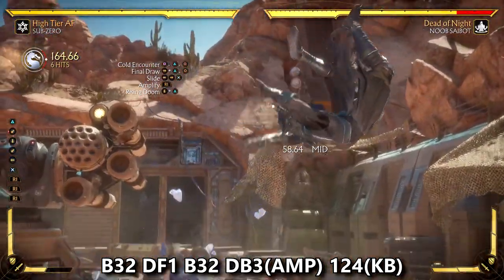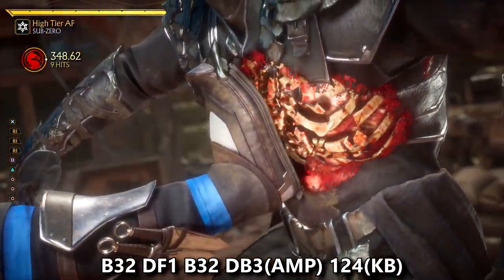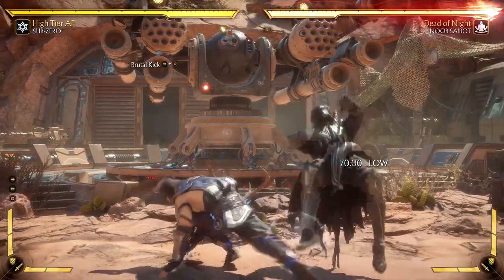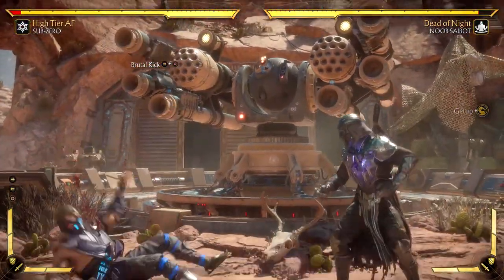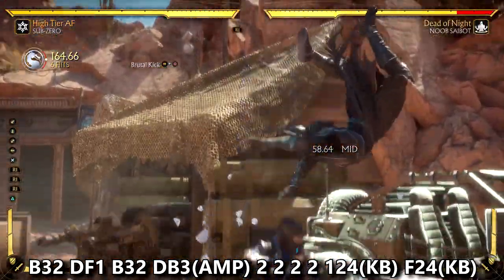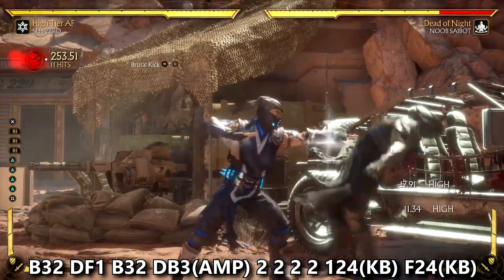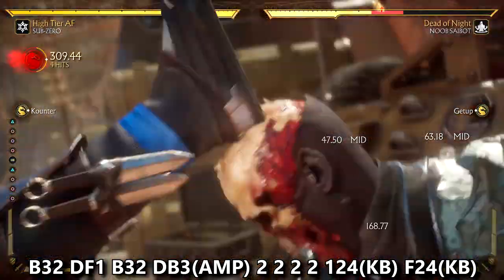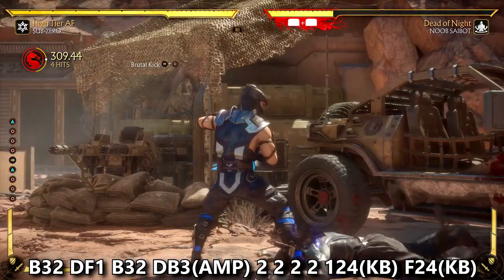Once you get your opponent up at the right height you have to whiff the second hit entirely and the final hit will connect just fine. As a bonus, here's getting two Crushing Blows from a reset. We have the dummy set to wake-up attack after a knockdown - so after landing the Cold Encounter Crushing Blow, if your opponent spams a wake-up attack and your forward two circle combo hits, it will interrupt and give you a nasty Crushing Blow for big damage altogether.